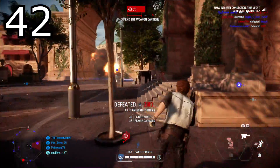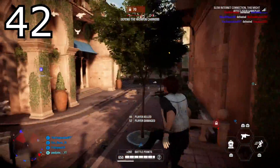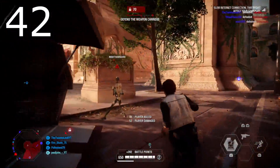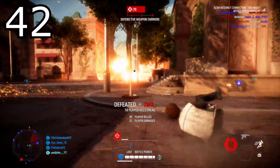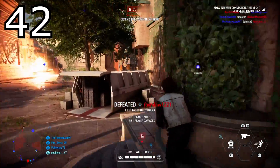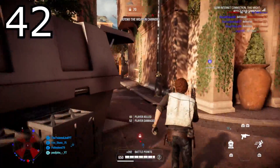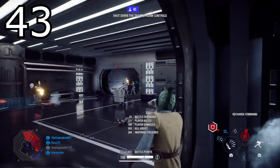Tip number forty-two is about aiming: you want to hip fire at point blank range. Don't aim down sight when you're at point blank because it messes with how quickly you can turn your camera. If enemies are rolling around in close quarters it's much harder to aim at them, and you'll probably end up dying. If an enemy turns a corner and they're right in your face, don't zoom in — just shoot from your hip.